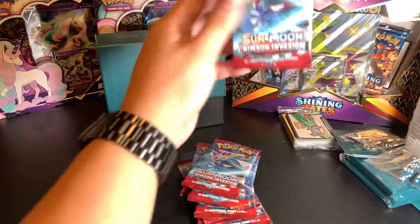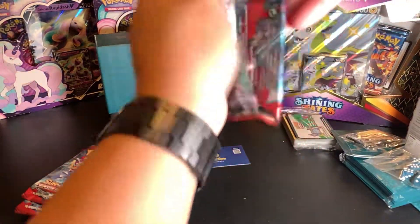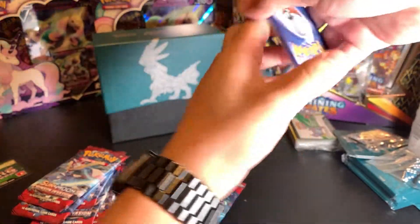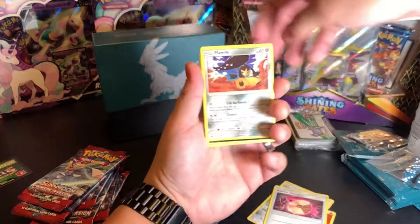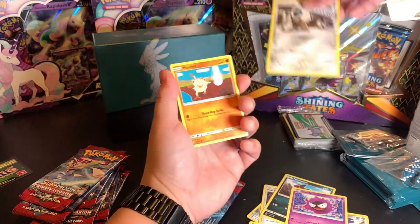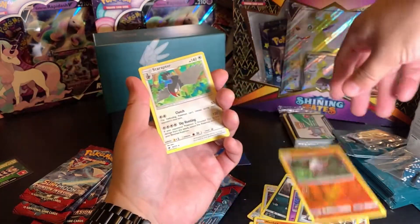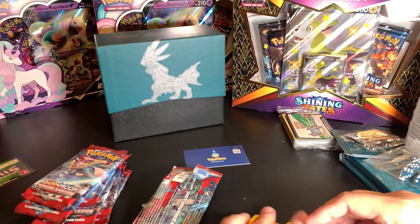Alright, first pack. Let's see what we're going to get. Fire energy, Larian, Psychic Memory, Mawile, Houndour, Gastly, Corphish, Aipom, Mankey. Ooh, reverse holo Primeape — I love that claymation eye. Staraptor looking cool. Not too bad of a first pack.